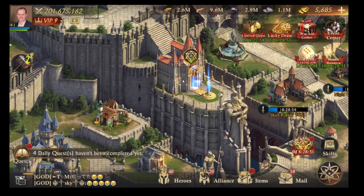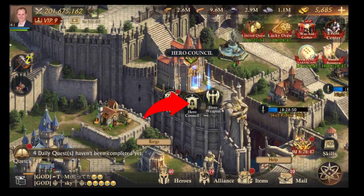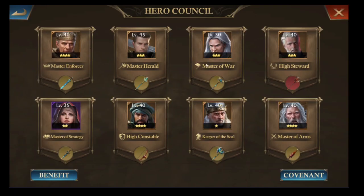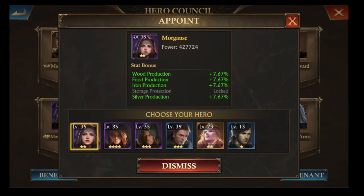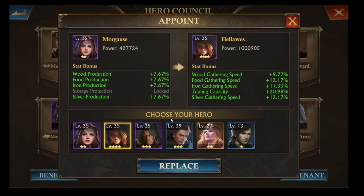For your hero council — individual heroes will only have an effect on your city production if you appoint them to your hero council. The hero you want to be looking at is Morghaus. She has a wood, food, iron, and silver production boost once you've opened up her various levels, and if you get her star levels up that will increase these production levels substantially. She's the only one with production boosts. You've also got Helloway for your gathering boost, but I'll cover gathering in a different video.